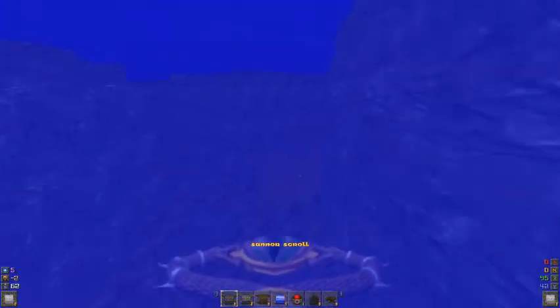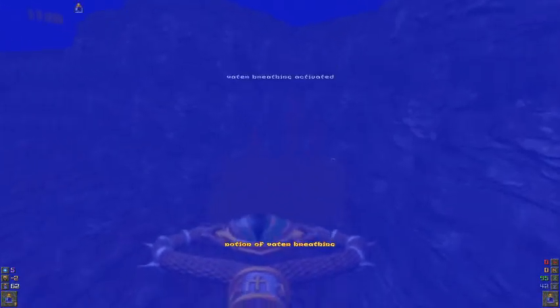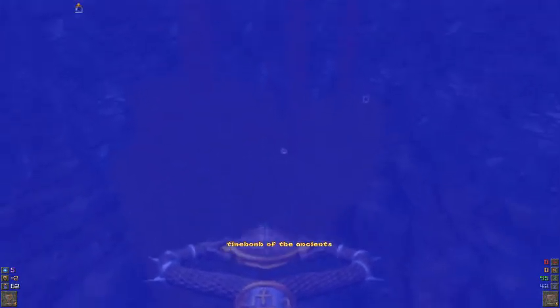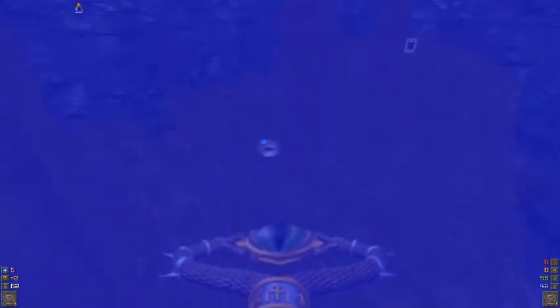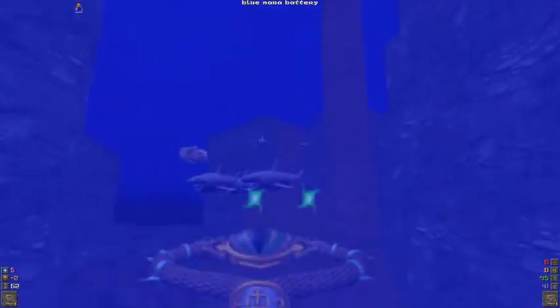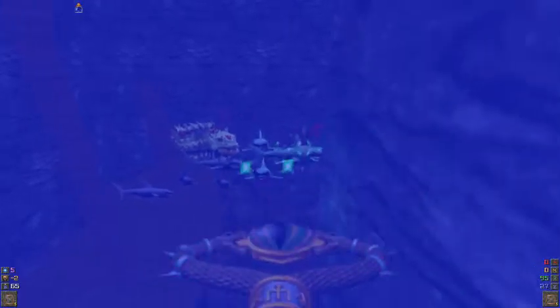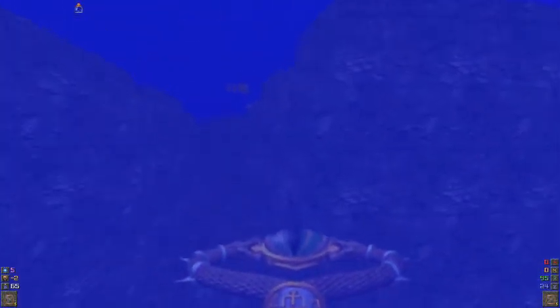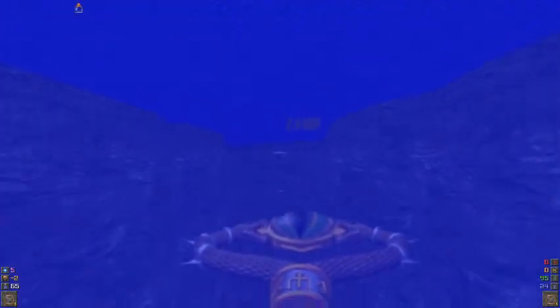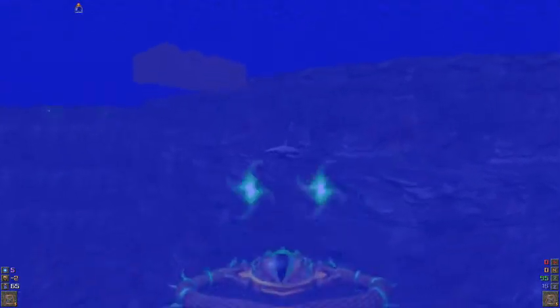Time to use a potion of water breathing. Check around the shipwrecks and stuff if you can find them — you'll find lots of good items there, like mana batteries and such. Well, hi there, destroyed platform — a shark glitched it up.